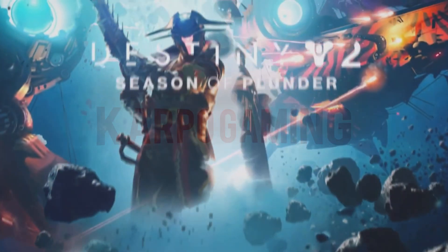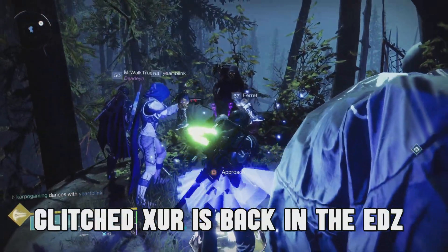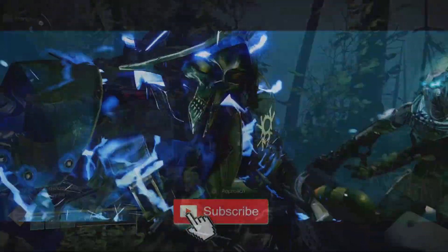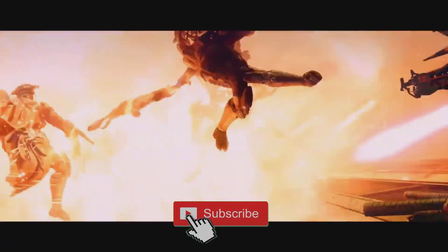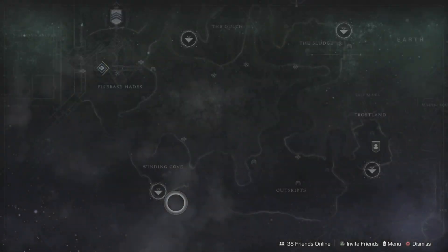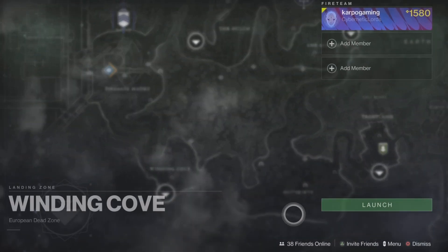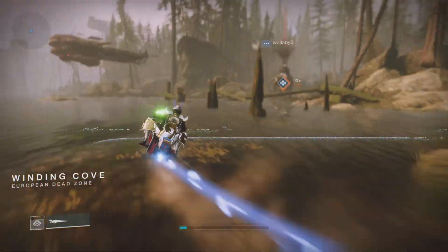Hey, what's up everybody, how you doing? Welcome back to Carbo Gaming and another Destiny 2 Season of Plunder video. It is Xur day — glitched-out Xur day — September 27, 2022, my Guardians. Xur is back over here in the EDZ, so we're going to check out glitched-out Xur and see what he has for us today. Thanks for watching, my Guardians — without further ado, let's get started.